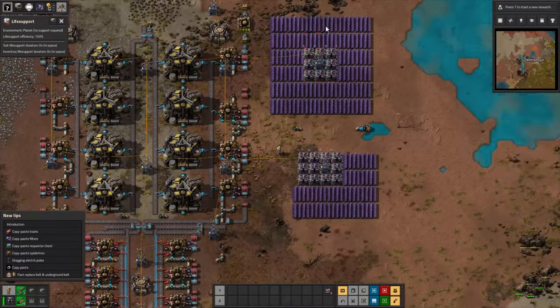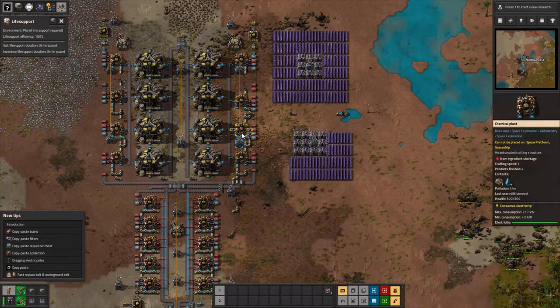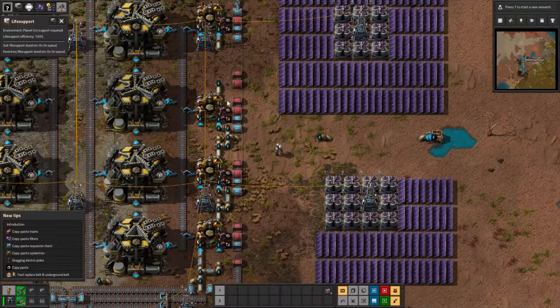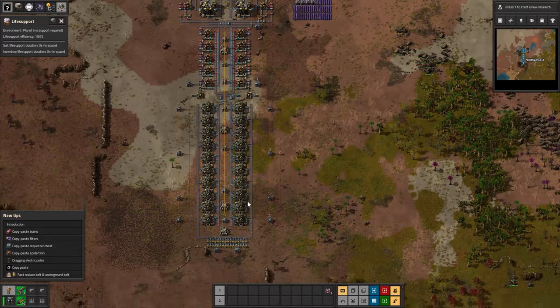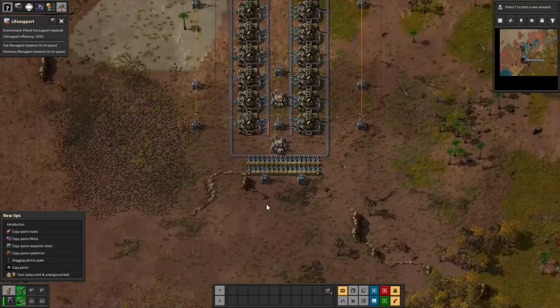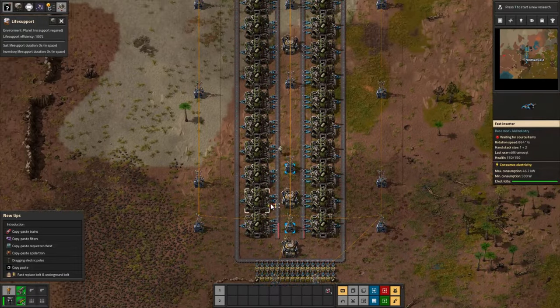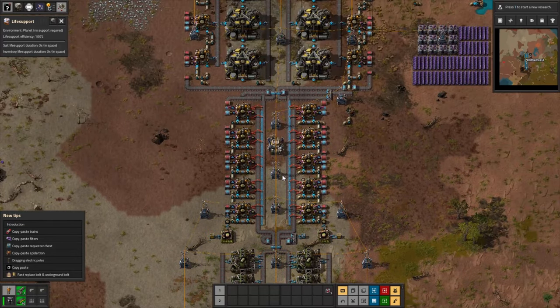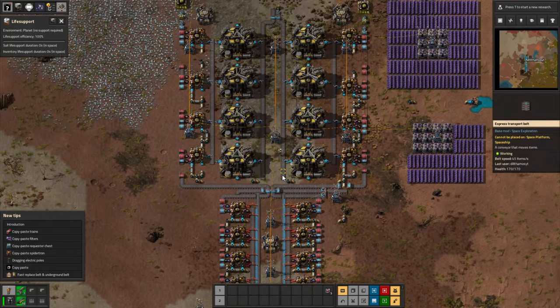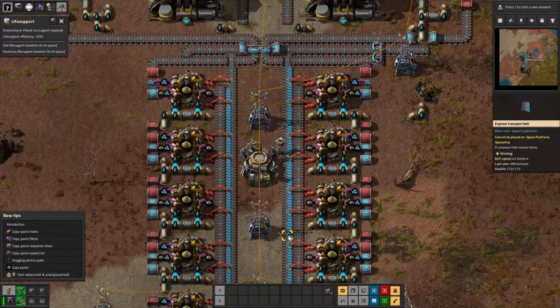It doesn't include this power grid — this is just so I can show it to you guys. And it also doesn't include the pump; you're gonna need to put the water in yourself. But other than that, it's completely functional. Off the bat, it's got full power coverage, a nice clean power grid, and it should never clog up with resources in the wrong spots.